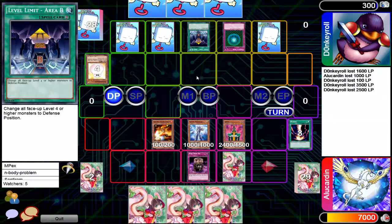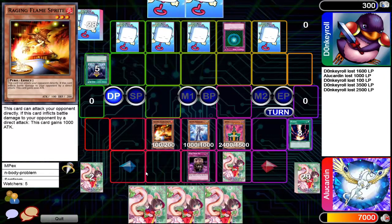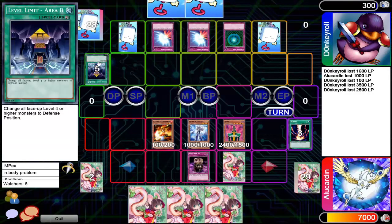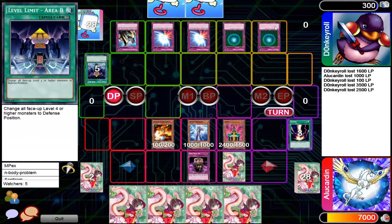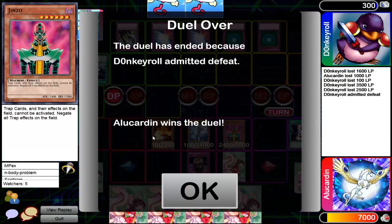He's gonna flip over the Level Limit Area B but this doesn't stop the Raging Flame Sprite, which is now at 2100 attack. Yeah, how did that die? Oh, he's just scooping — I was about to say how the heck did that die. Jinzo MVP — there you go, Jinzo for the win.